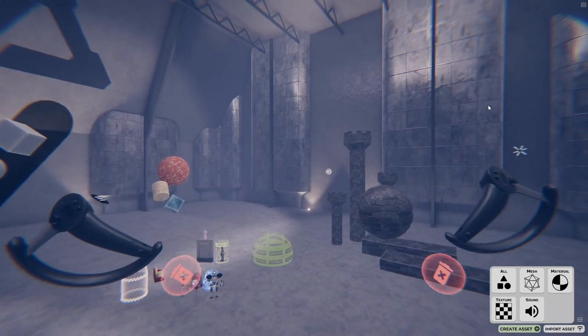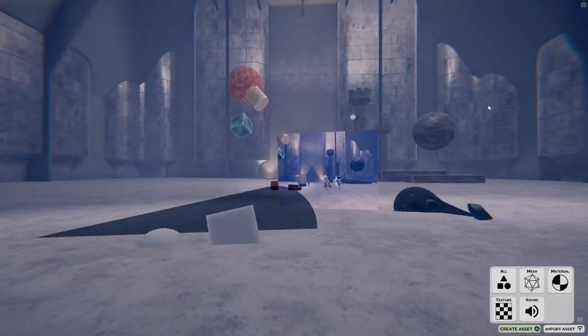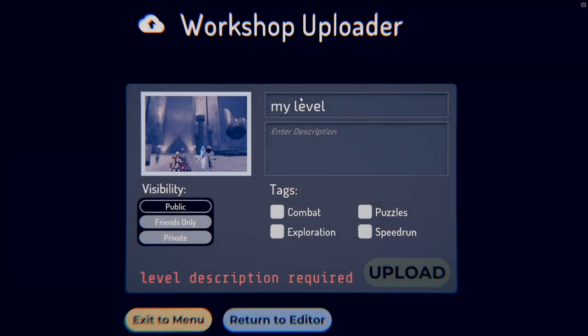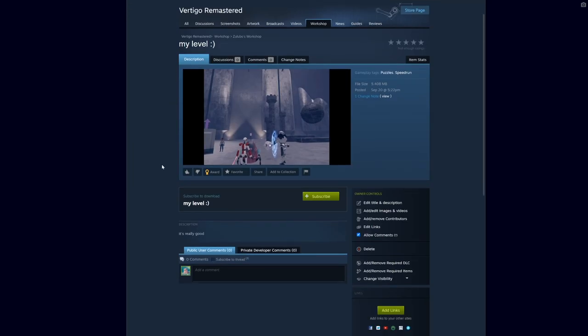Once you have a masterpiece of a level, you are ready to upload it to the workshop for others to enjoy. Make sure you have a screenshot of your level that shows it off well. Then press the upload button to begin the upload process — like the custom asset importer, you'll need to exit VR for this. You can revise your level name and add a description, add tags and set visibility. If everything looks good, you're ready to upload. If it completes without errors, you can view your level on the workshop. Congratulations!